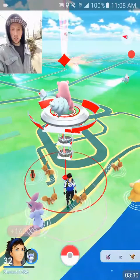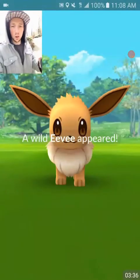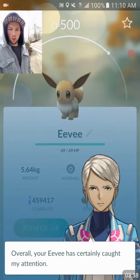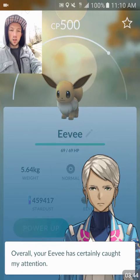We got the Eevee squad — one, two, three, that's four Eevees, guys. Holy crap. We're going to catch every one and I'll let you know if there's a good one. None of them were that great. This one is the only one that was good — 500 CP. It's not the greatest, so we're going to transfer it out.